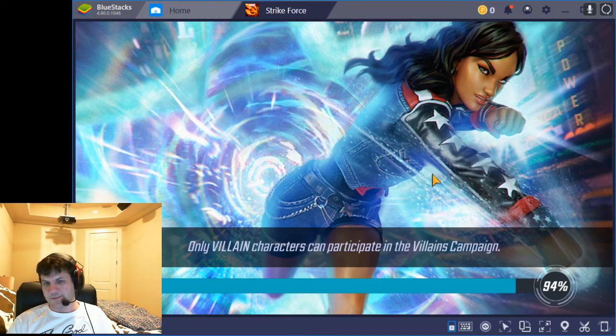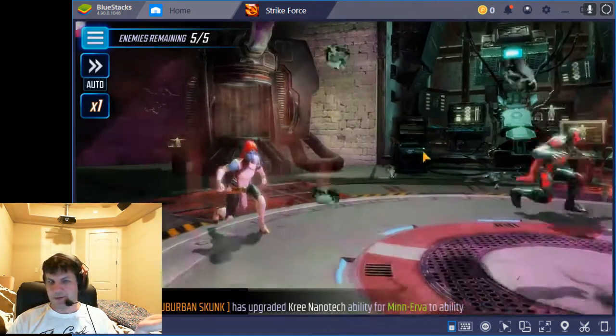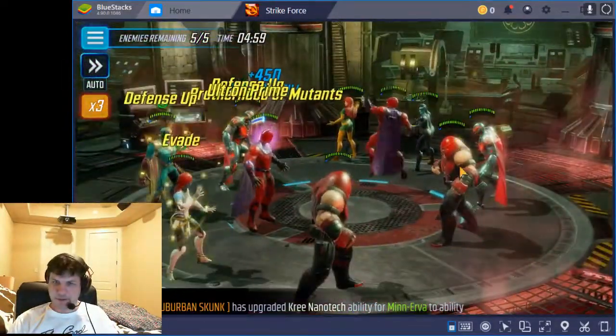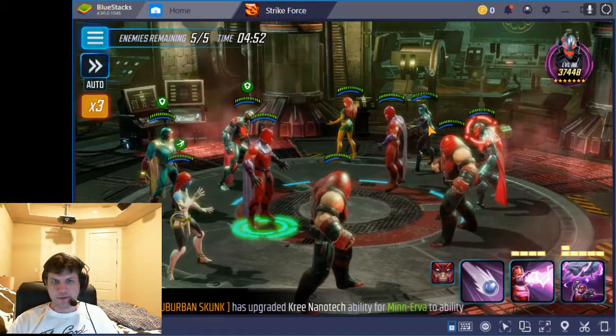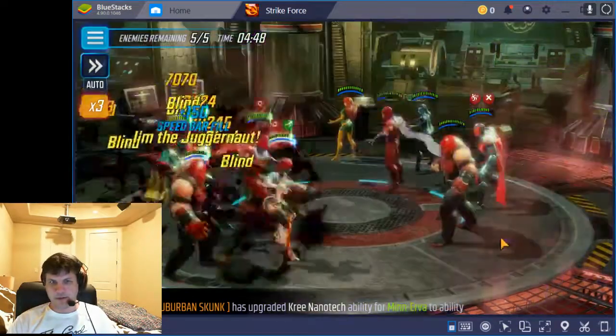One thing about this particular defense is when they stack Minerva on the far end and then put Ultron right next to her, that's exactly what I want as an attacker. My main threat here is basically Minerva... oh, they didn't do it that way. I guess those two were swapped. In any case, what we do want to do is Disrupt Ultron.